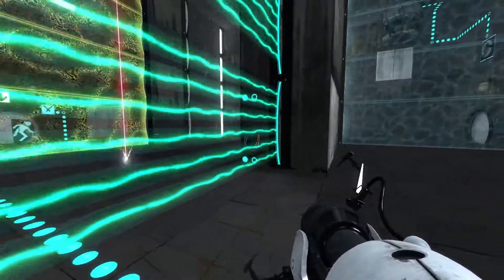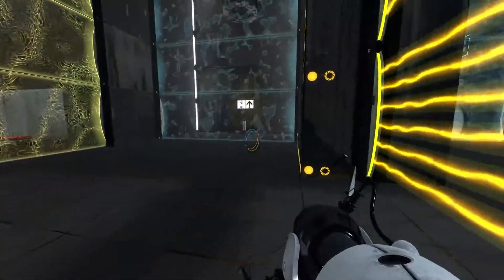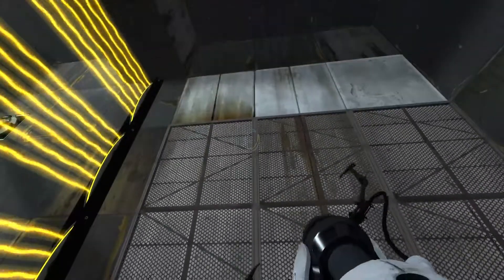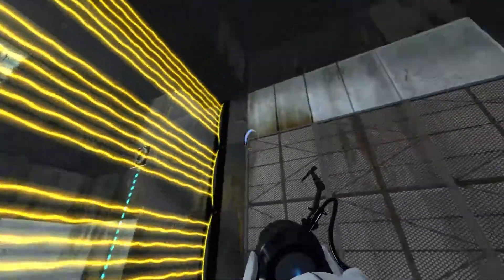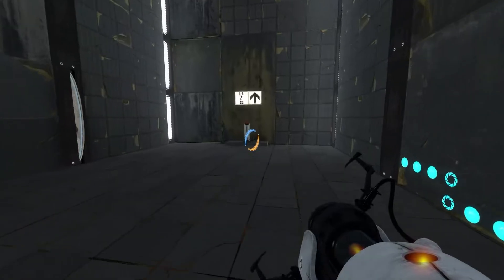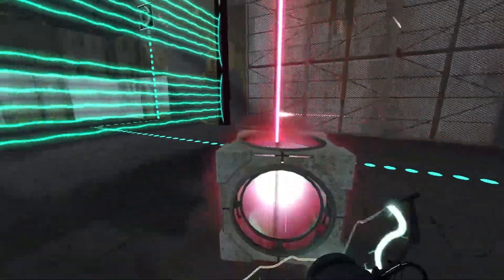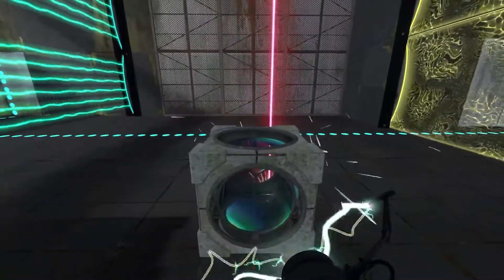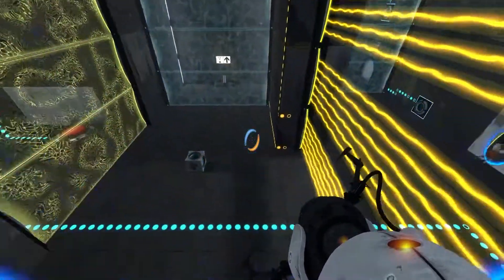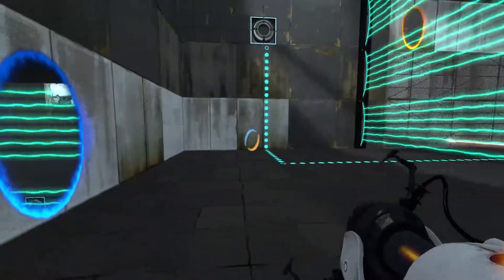Okay, so for people who haven't seen this — this is a toggle. When you go through it, it activates something. In this case it turns off the laser but turns on the emancipation grill. Looks like I might be able to get across that. Yeah, I can get through that by doing this. The only thing I can't do is — well, I guess technically I can point this out here. But the laser is going to turn off as soon as I go back out because there's no way through here without toggling this. So I'm going to need to do this and then this to get the laser back. All right, now I have the laser ready for me to use.